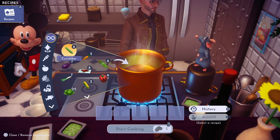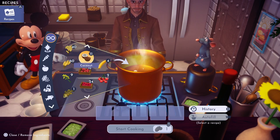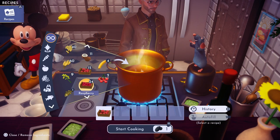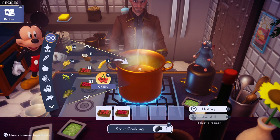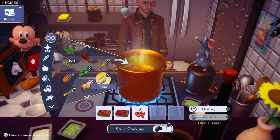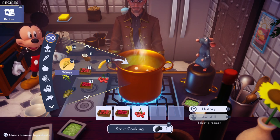All you need is three of any kind of fruit. I've got some gooseberry, I've got some raspberry, and I've got some cherry. And you need one wheat, which you can get at the Goofy Stall in the Peaceful Meadow. Wheat.